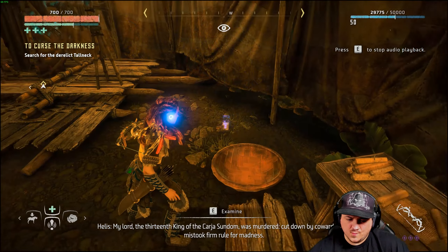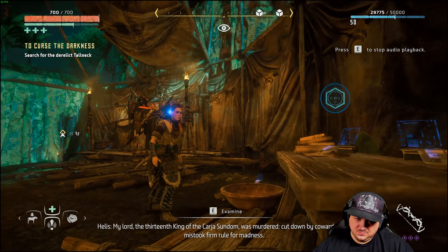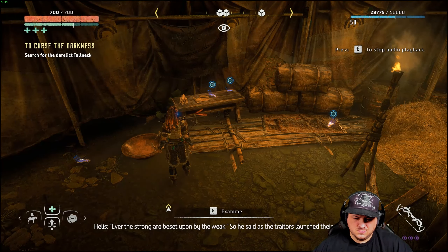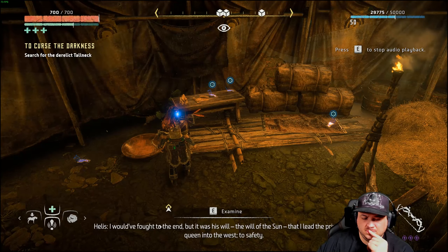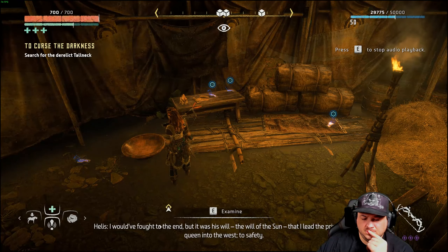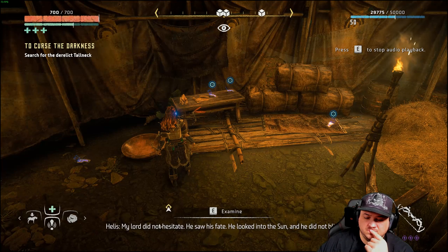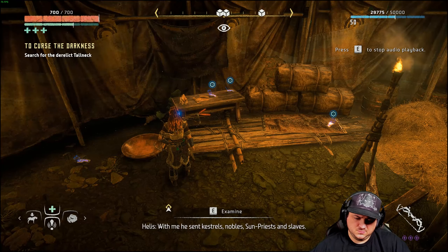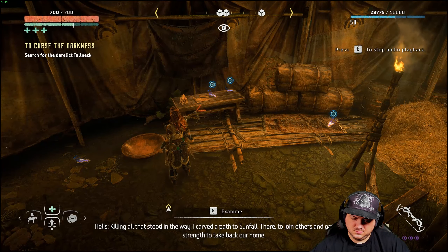So much lore! My lord, the thirteenth king of the Karsha sundom was murdered, cut down by cowards who mistook firm rule for madness. Ever the strong preyed upon by the weak. So he said, as the traitors launched their assault — as their cannons forged by Osirom filth toppled the battlements and burst the gates — I would have fought to the end. But it was his will, the will of the sun, that I lead the prince and queen into the west, to safety. My lord did not hesitate — he saw his fate. He looked into the sun and he did not blink. With me he sent kestrels, nobles, sun priests, and slaves. Killing all that stood in the way, I carved a path to Sunfall. There we joined others to gather the strength to take back our home.